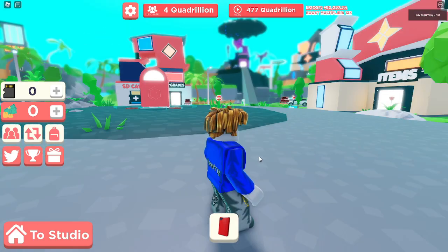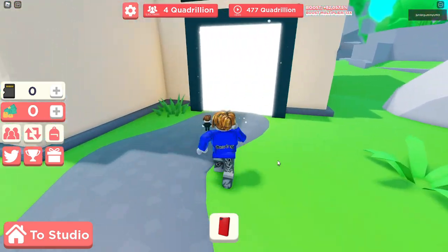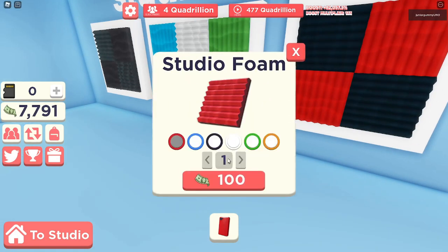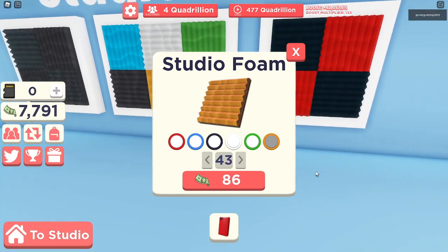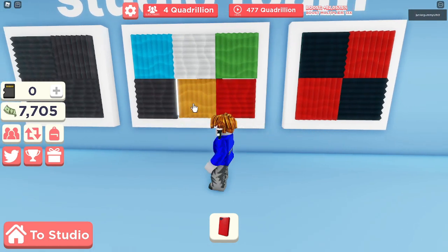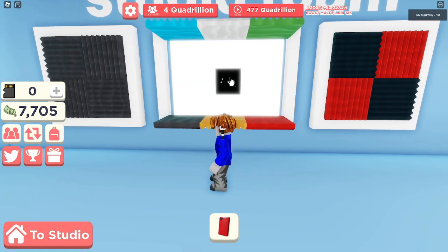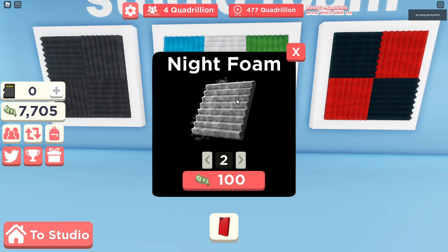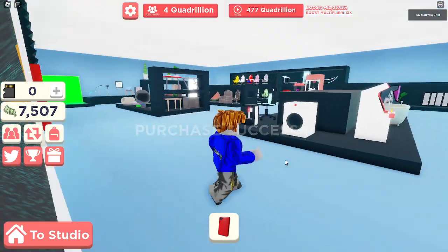The first easter egg is in the items section. Go to the studio foam and buy 43 orange foam, then press all six foam and it'll open this exclusive foam. It's probably not exclusive and will stay forever, but we have $7,700 so I'm going to spend it on the nightfall foam since it looks pretty sick and might leave anytime soon. I'm just going to spam the button — there we go, we got 99 night foam, the max we could buy.